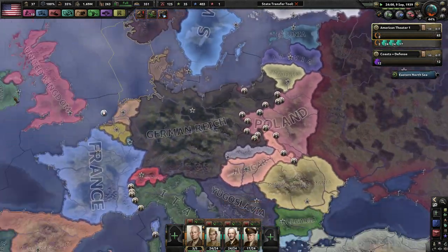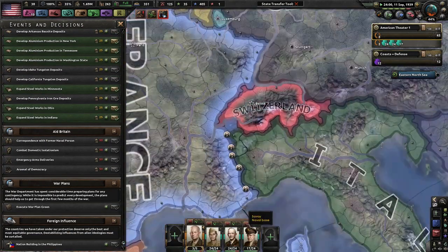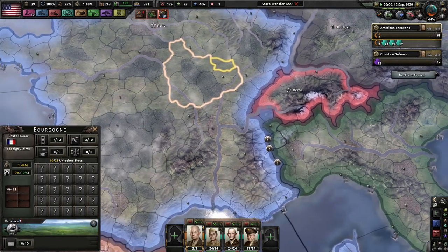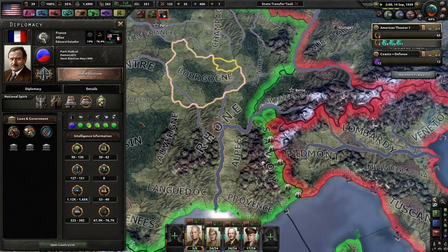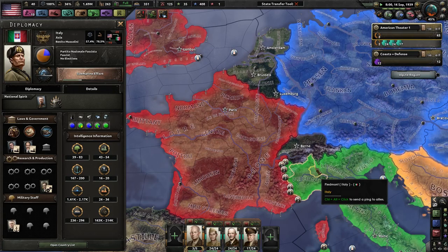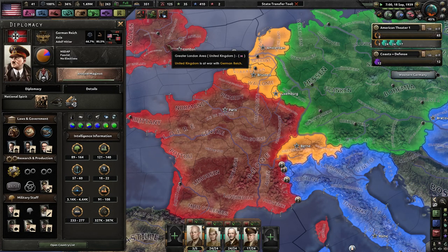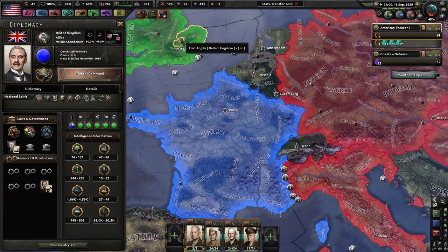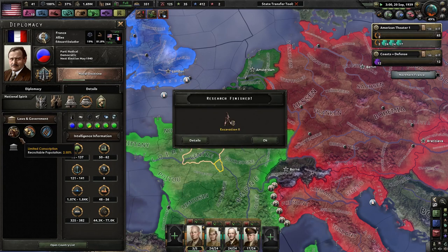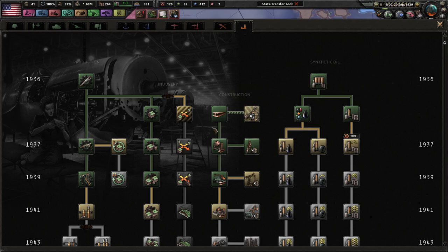Warsaw is quickly falling. Warsaw has fallen. Italy is also fighting France and they've made some gains. France, you better hold out. We've got almost no manpower. The UK — hopefully the UK can destroy a lot of the German Navy before I get there. But they probably won't be able to.